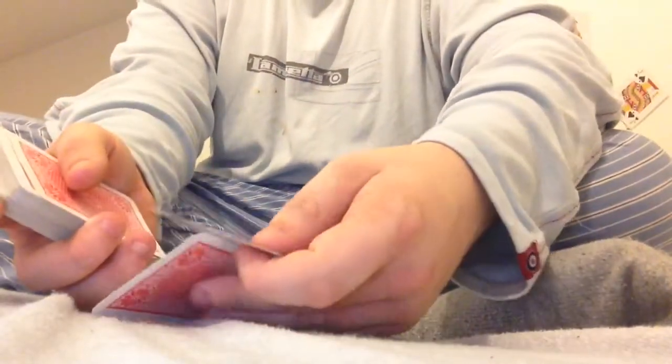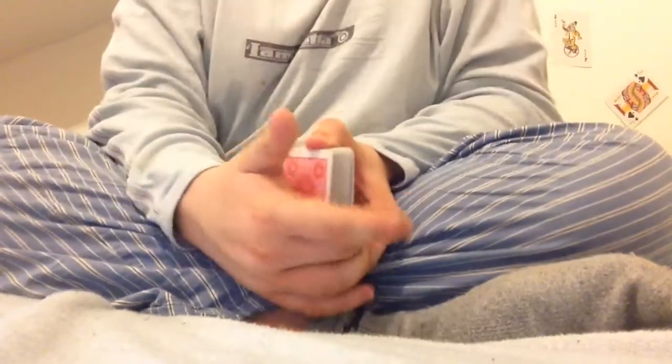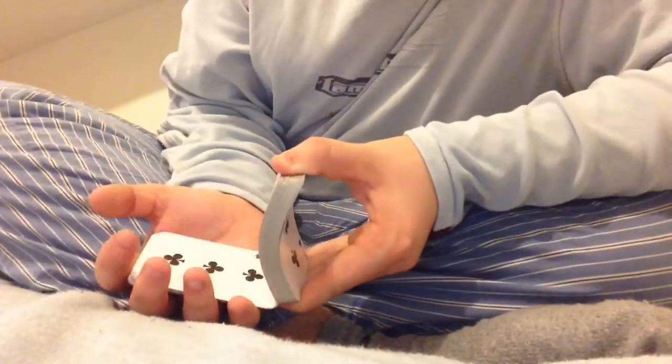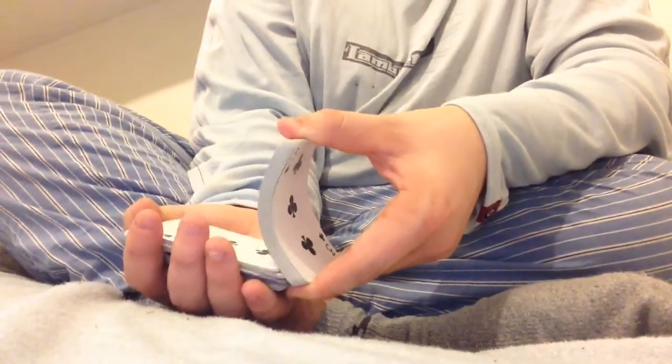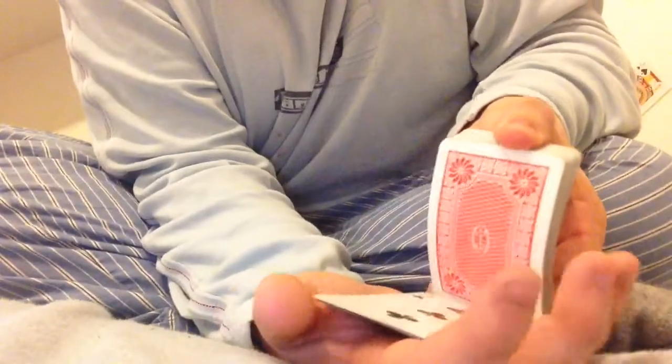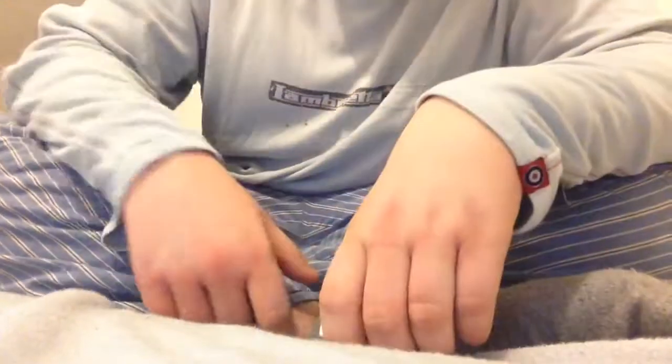And after — now that I've done that — the next thing that's going to happen is I'm going to take the Three of Clubs, place it in the deck, and then watch this — they transform into aces. And that's the trick. I'm Alex Sam, see you later.